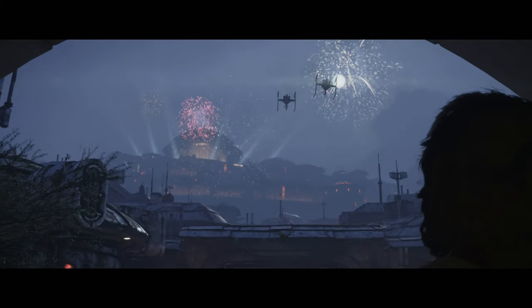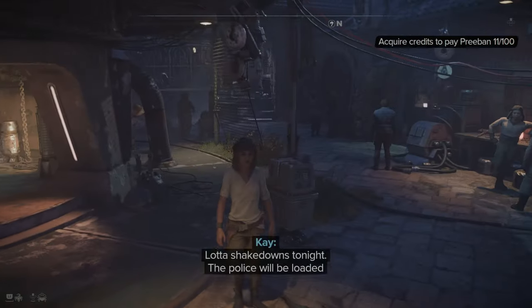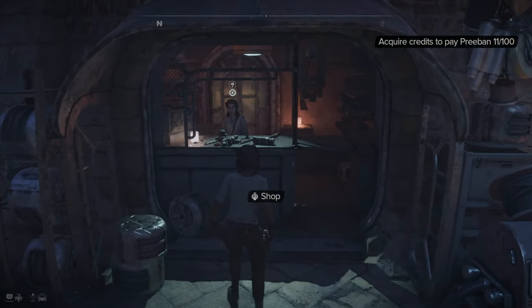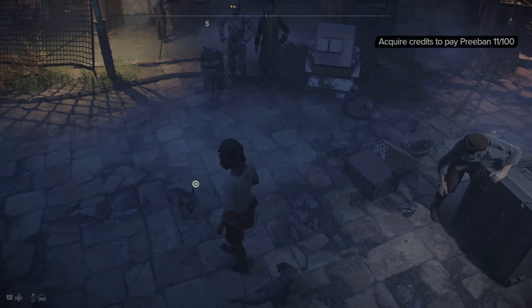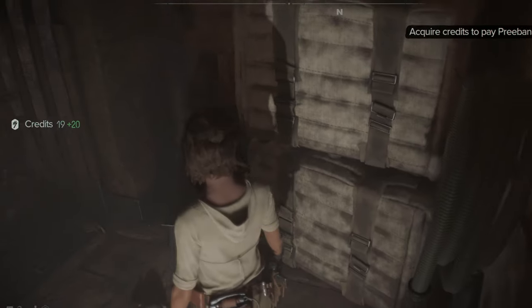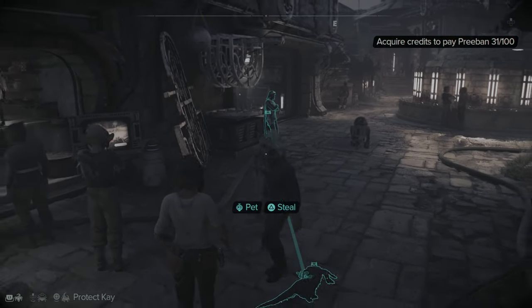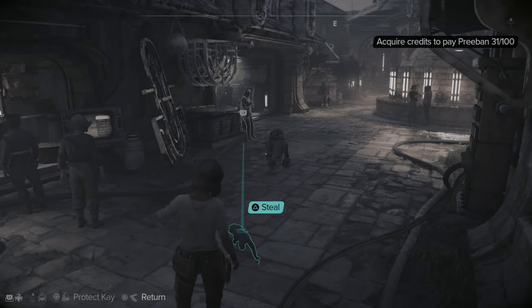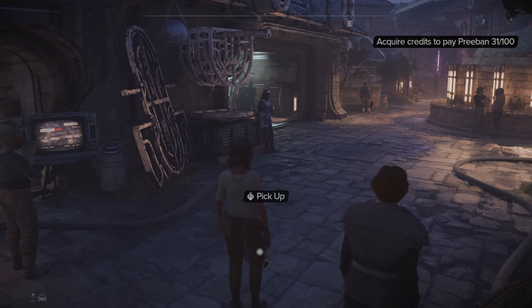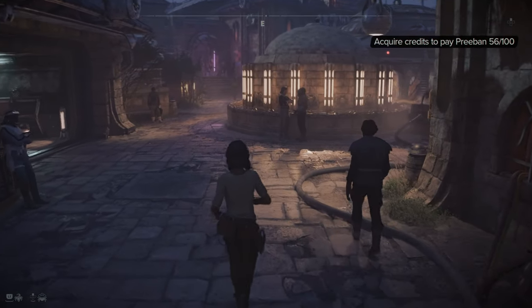Once outside I get a great view and head to the merchant. He wants 100 credits to repair the tool, which I don't have — I've only got 11. I spot I can pet some animals, including what looks like a tiny kangaroo. Then I discover I can get Nyx to steal for me, and he jumps on someone and steals their cash. Got another 25 — we're up to 56 and getting there slowly.